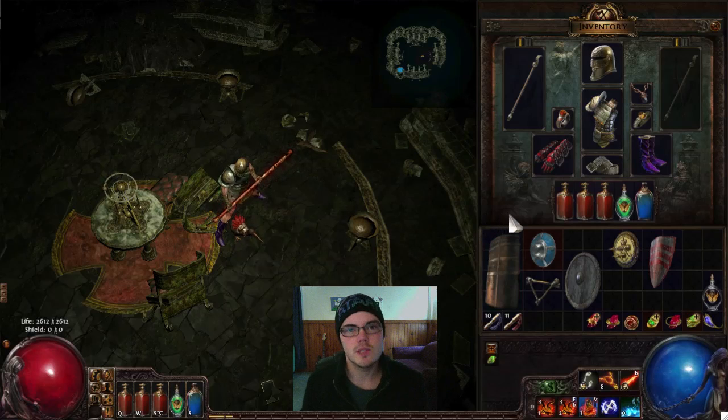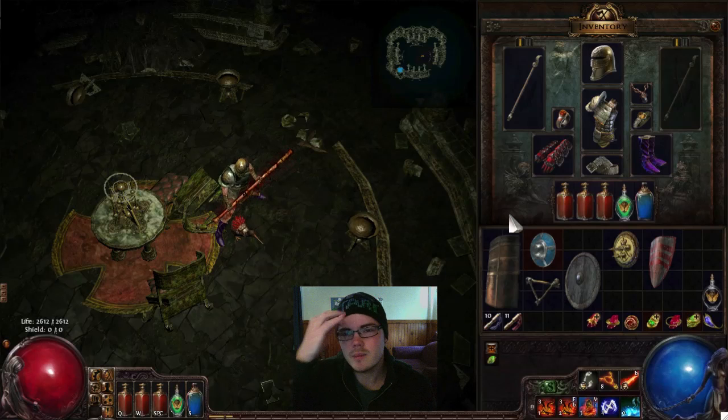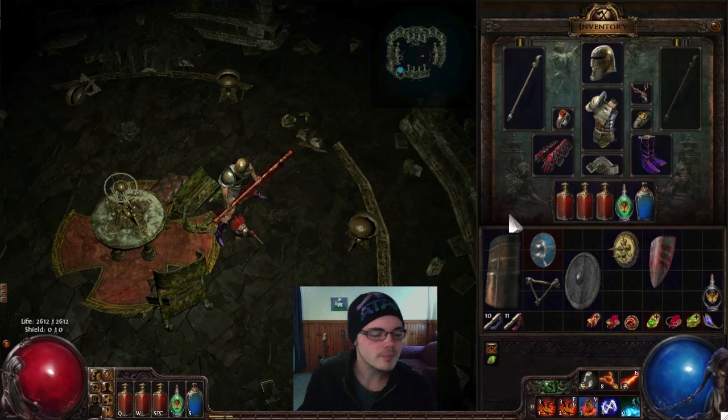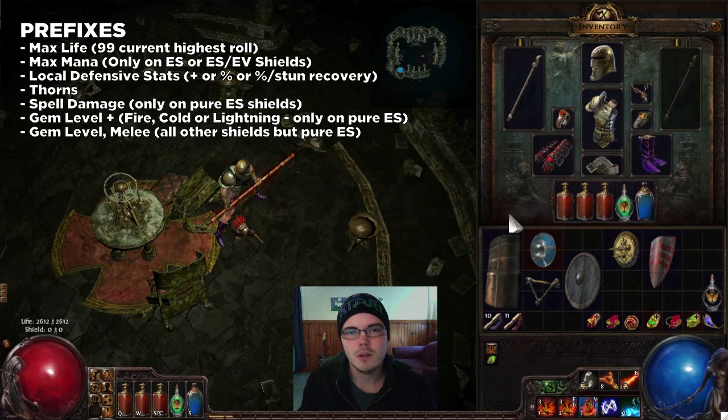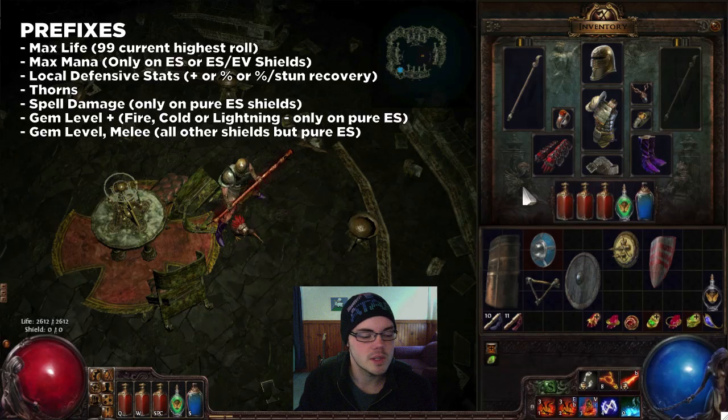Now let's jump into the actual mods you can roll on your shields. First up is max life — the maximum life roll for all shield types is 99. So if you're trying to determine whether you've got a high max life roll on a higher level shield, getting close to that 100 mark means you have a fairly good roll. Next up is max mana, but this is only available on intelligence-type shields — the spirit shield and spiked shield types. Then you have local defensive stats: the flat increase, the percentage increase, and the percentage increase plus stun recovery — pretty standard to all armor types.